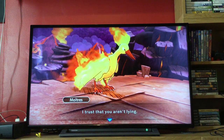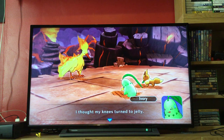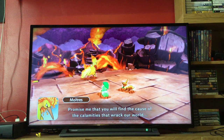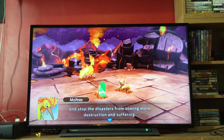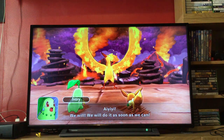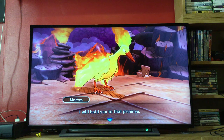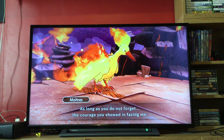Moltres: 'Fine. I trust you. I trust that you aren't lying.' Oh my gosh, I thought my knees turned to jelly. 'You may pass. Get through Mount Blaze and promise me this — promise me that you will find the cause of the calamities that wrack our world. Stop the disasters, no more destruction and suffering.' 'I promise. Of course that's not possible right now, but we will do it as soon as we can — we're being chased. But we're a rescue team, we'll get to the bottom of what's causing the natural calamities. I promise.' Moltres: 'I will hold you to that promise. You made me believe you will honour it, as long as you do not forget the courage you showed in facing me.'